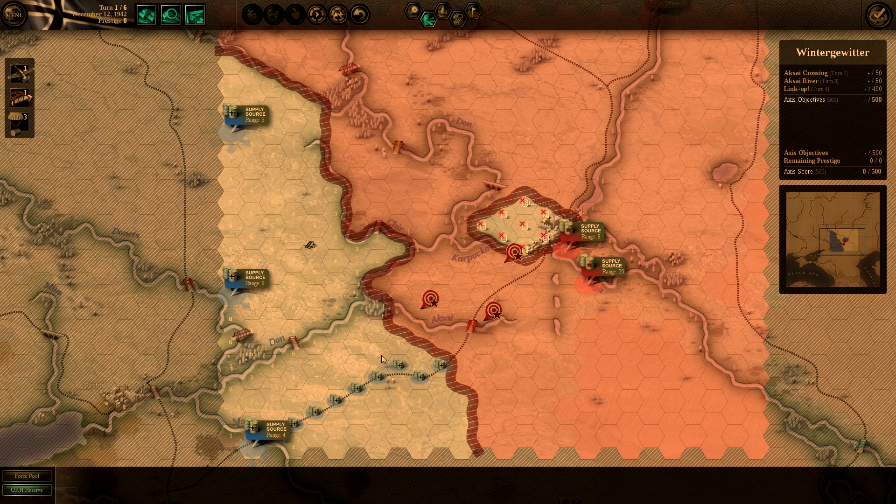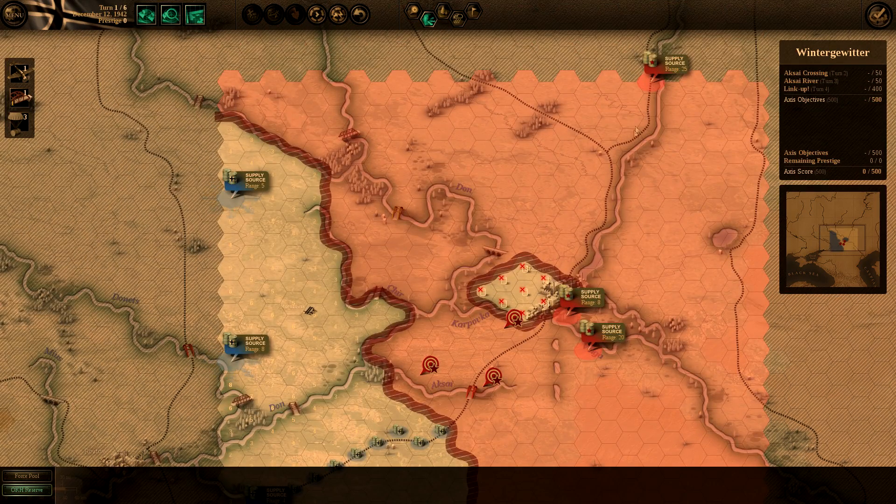For this road I have a range of force supply from each road hex — so four, three, two, and then as you cross the river it gets worse. Conversely for the Russians — their depot is right on the road, so they have 25, 24, 23, 22 because of the supply source. They have really strong supplies here.